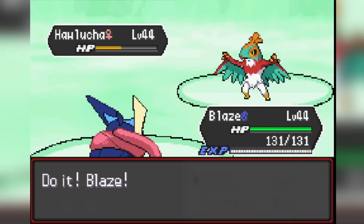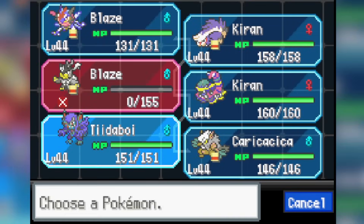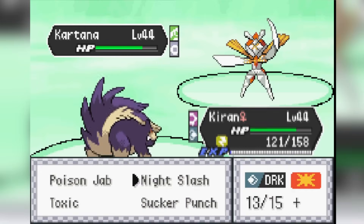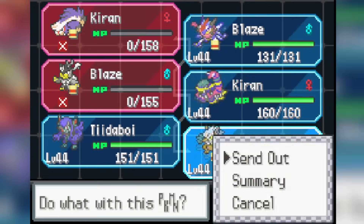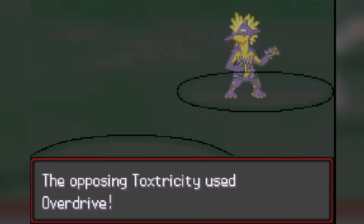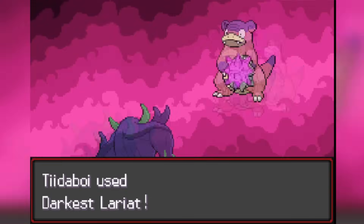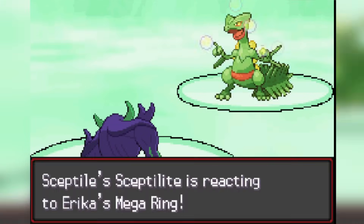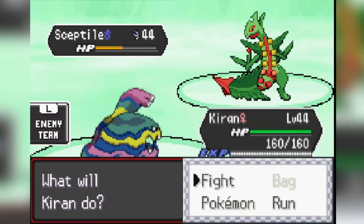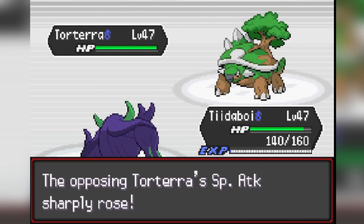Against Erika's Galarian Slowbro I go to Skunktank for Night Slash, forcing her Kartana out. I chip it with Skunktank then Shiftry's Fake Out and Sucker Punch, knocking it to low HP. Greninja's Water Shuriken finishes Kartana. Her Toxic Treant comes out — Grimmsnarl uses Fake Out and Sucker Punch to knock it out, dealing chip to Slowbro too. Eventually Slowbro goes down. Against Drago Barrage from Septile, I get a Sucker Punch off, then Alolan Muk finishes it. Grassy Terrain weakens her Round moves and we beat down Erika pretty easily.